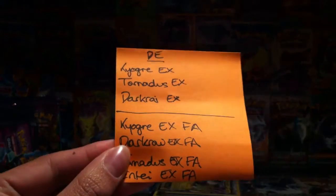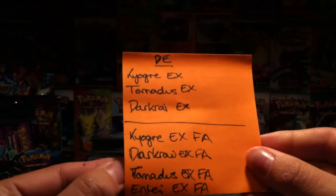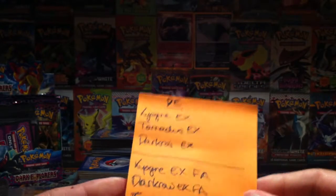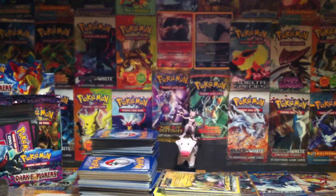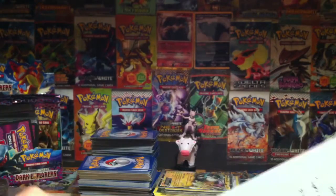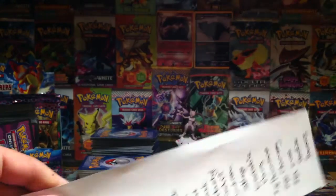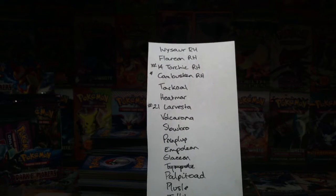These are my Wants. You might not be able to read the list because of the lighting. So: Kyogre EX, Tornadus EX, and Dark Rite EX in regular, and then the same in Full Art, plus Entei EX in Full Art as well. If you have any of those and want to trade, my reverse holo needs list is a bit longer but actually not too bad. I will eventually type these up — at the moment I'm just going off paper.